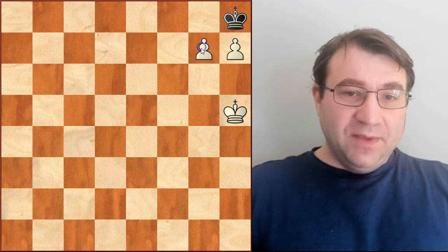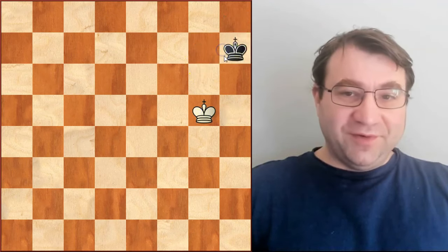We could try pushing the g-pawn, but if we push the g-pawn, the king simply captures all of our pawns and we don't win.